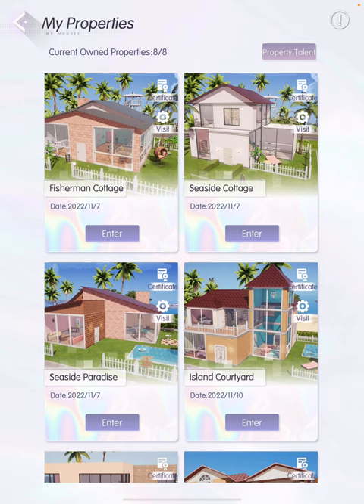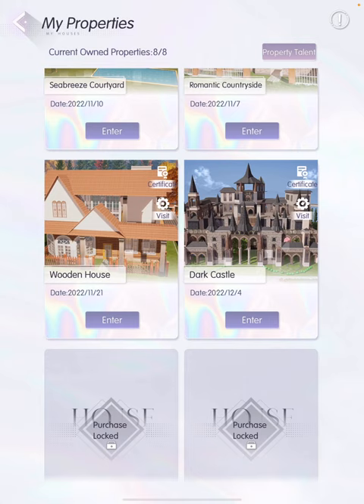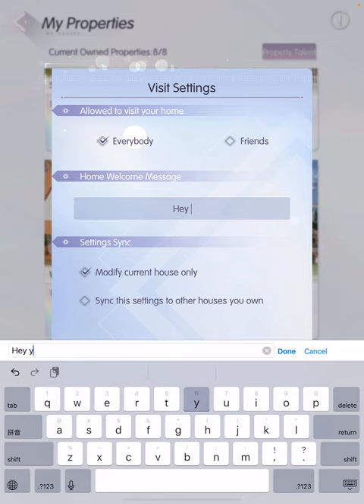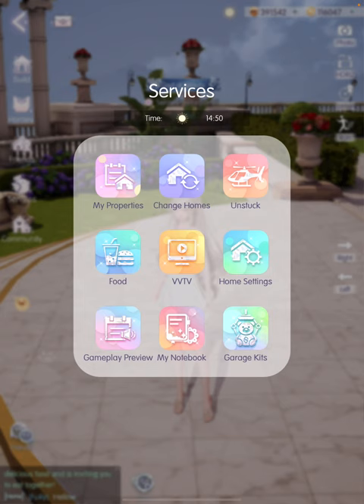A tip I get asked about often by beginners: to customize your welcome message, go to Services, find the home you want to customize, and tap the Visit setting for that home. You can then change the message from the default 'Welcome to my home' to anything you like. You can also choose whether the message applies just to the current house or to all your houses.